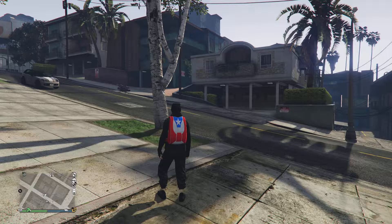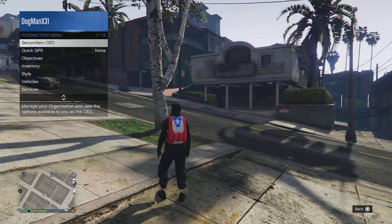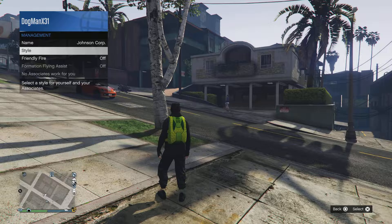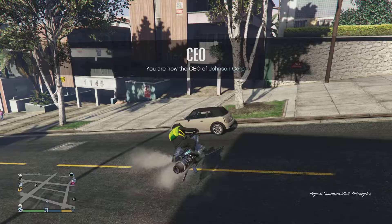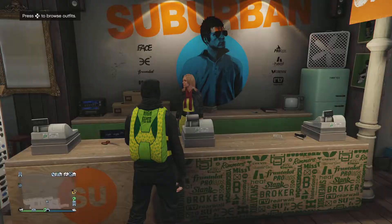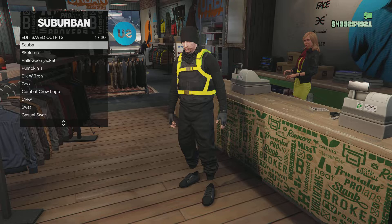This is the important part to get it to reappear on you. Once you're a CEO, go to your style under management. Hit right on the d-pad once, then left on the d-pad once — it's going to equip it. After you do that, fly over to a clothing store and stay registered. I didn't retire or anything like that until I saved it. Once you save it, you'll be able to switch outfits and it sticks.